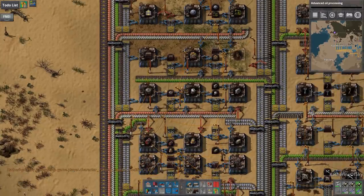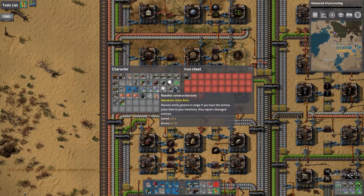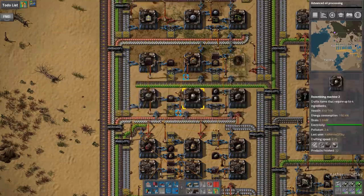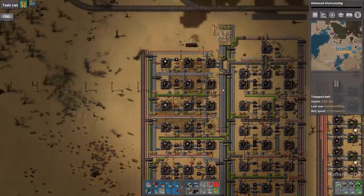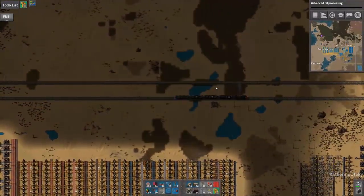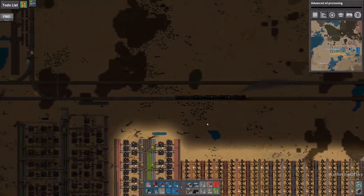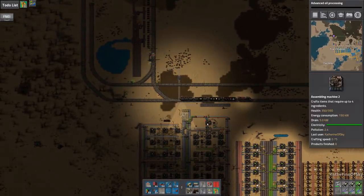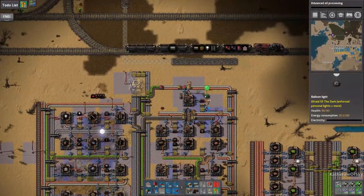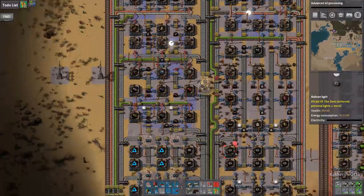We have some nanobot thingies, not a lot, and we'll get some more because it's never good to run out of them. We could use a few more lamps — I think we have some in the train. I should bring the train back instead of it being all the way down here. I really should put some lights along this trackway — it would be kind of nice, especially when we're in the dark like this. Oh, I can't wait to get construction robots. I could put some balloon lights down just so we have a little bit of vision here.